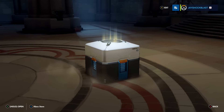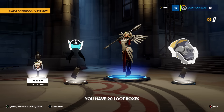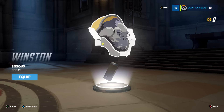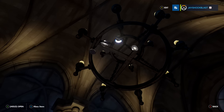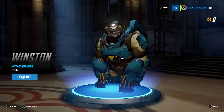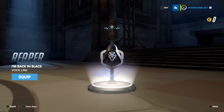So 21 more boxes. We got a Mercy voice line, a Symmetra icon, a victory pose for Mercy, and a spray for Winston. It looks like we got another skin — a voice line for Winston, a spray for Lucio, and a skin called Atmosphere for Winston. Nice. And Reaper gets a voice line.